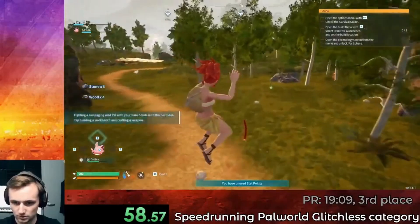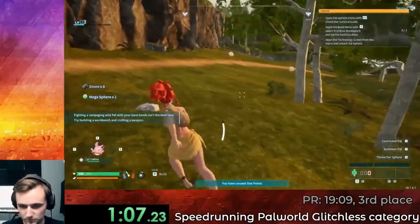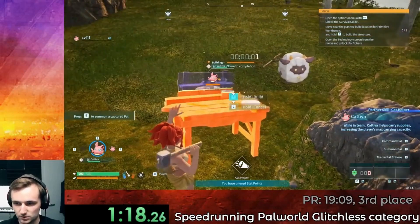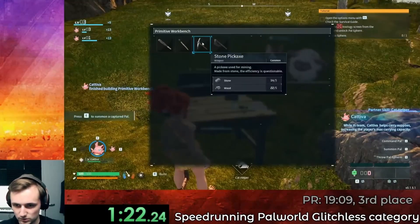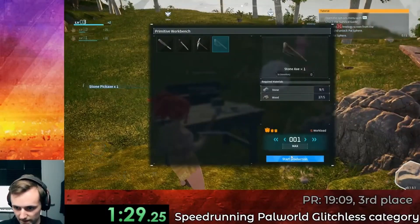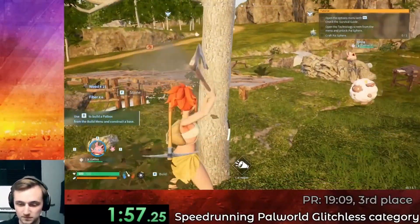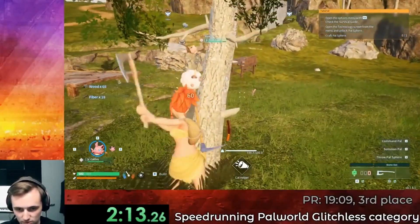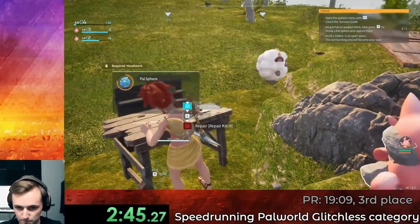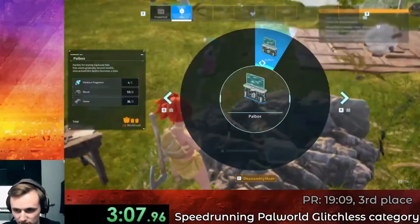Coming up, this is the next huge luck of this run — we have a giga sphere. What I'm doing here is actually pretty standard stuff. You build the workbench, and Kativa's helping me build it to reduce the time, then I'm enhancing the work speed, and then you build the pickaxe and axe to gather resources. In the meantime, you want to send out Kativa to mine stone. Here I'm gathering the resources to craft the 25 pal spheres. Here I was kind of fumbling a bit with the UI and lost a couple of seconds, but that's okay — it's always part of speedrunning.